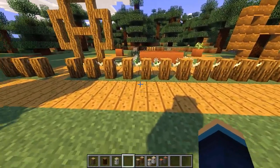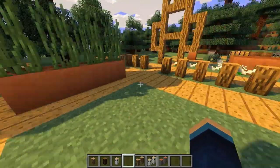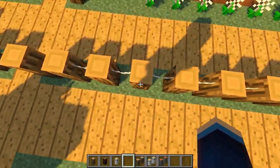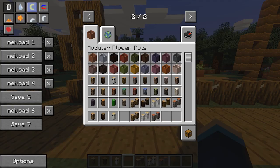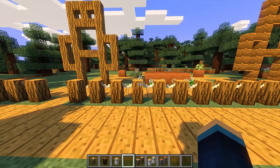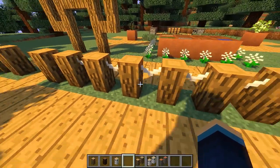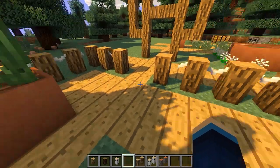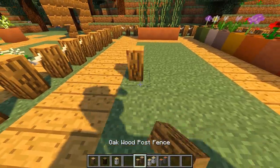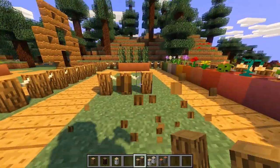Next up I'm going to show you the fence posts this mod adds. You might think — wait, this is the Modular Flowerpots mod, why does it add fences? It's a pretty cool feature though, very good for aesthetic use. There are two different kinds: a normal wood post, and wood post fence blocks. The difference is that wood post fences link up with a bit of rope between them when placed next to each other. Normal posts placed next to each other are not linked, but the fence variety is.